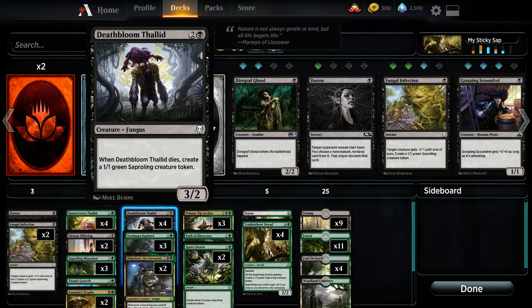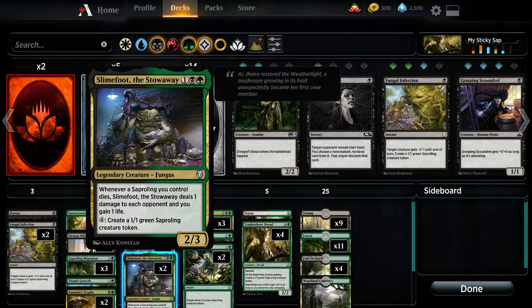But the tokens themselves aren't very powerful, which is okay. So this guy works twice, because when a token dies, I get a life and my opponent loses a life. Plus, he can make tokens.